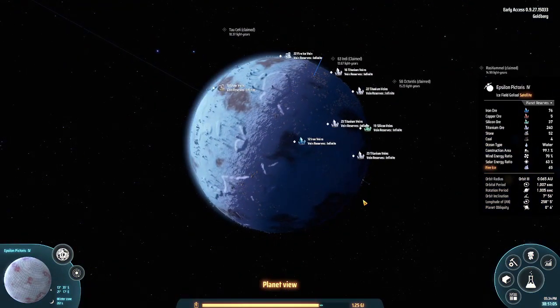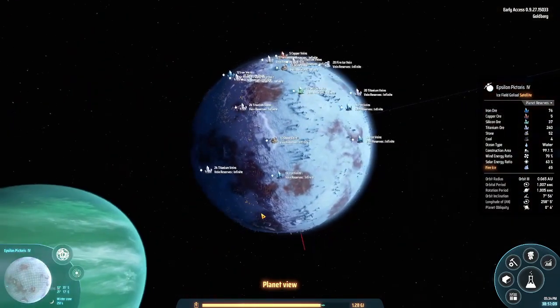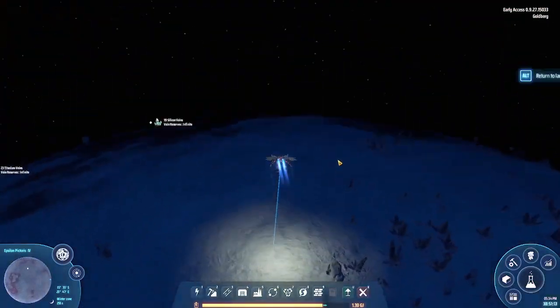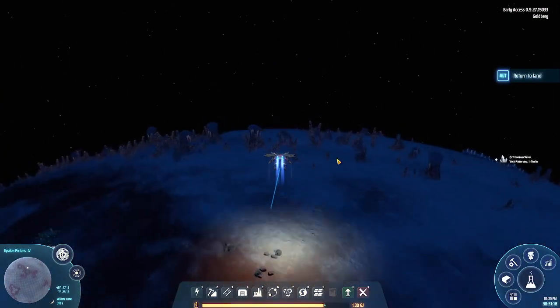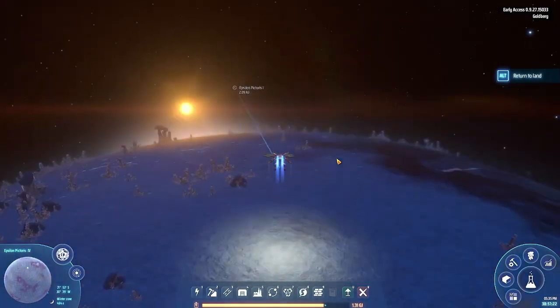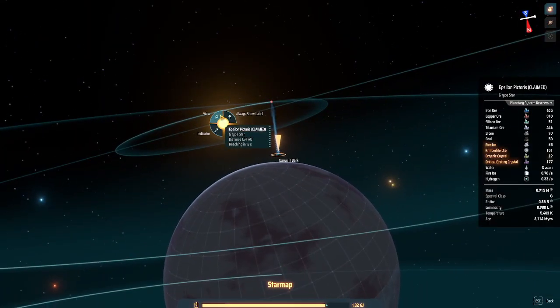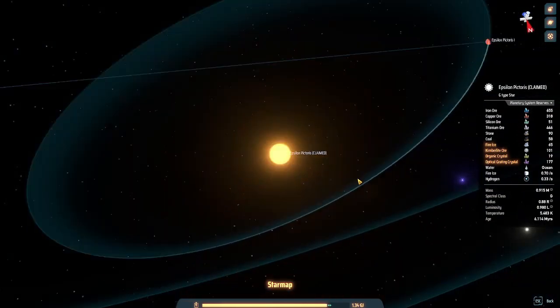There are five veins of copper here - genius idea. We're going to approach another star. This is a G-type star again - we can get to other star systems. There are two more stars to visit: an A-type star and then the neutron star.